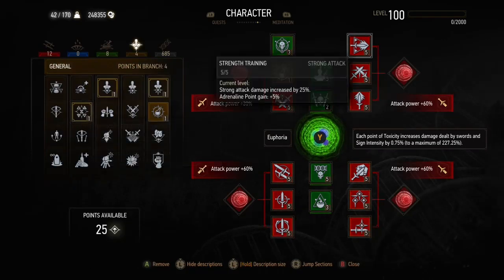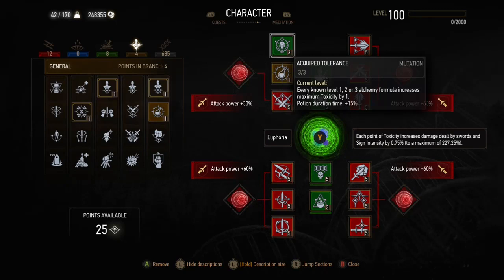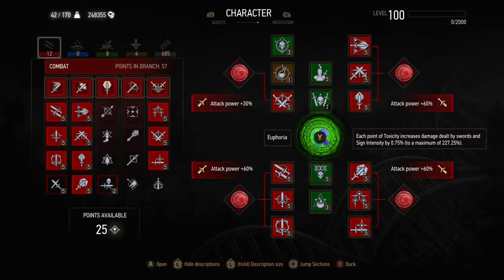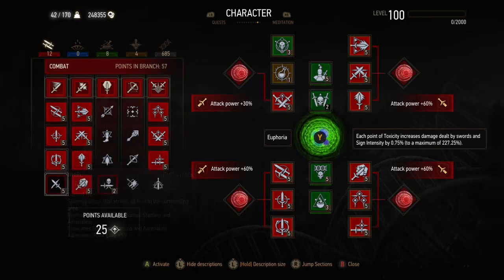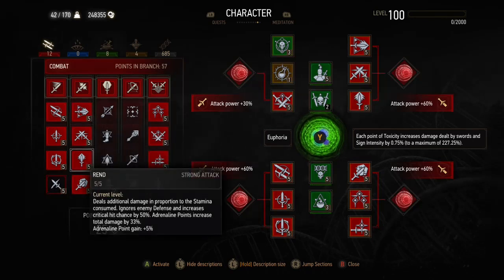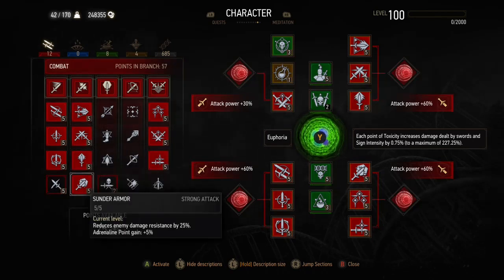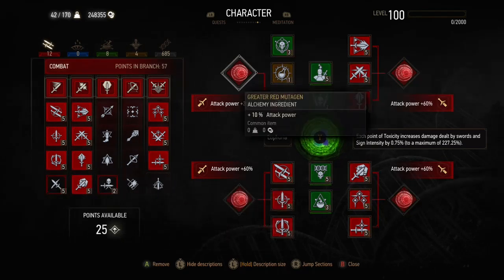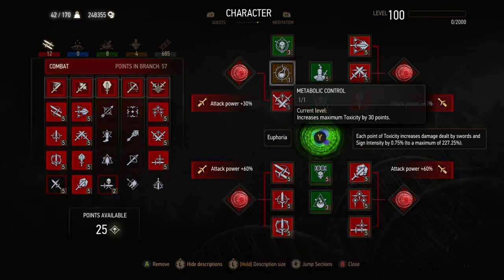For the skills, we use skill switching. We first equip acquired tolerance and metabolic control and we need those to be equipped when we actually apply the decoctions. Then we can swap them over later whilst keeping the benefits of the decoctions and the toxicity for euphoria. We've got the 3 fast attack damage increases down the left and then we've also got the strong ones. So this build manages to use both fast and strong skills — you have a lot of versatility, and it's a lot of fun because you get to use rend and whirl and all of your attacks do good damage depending on the enemy type.